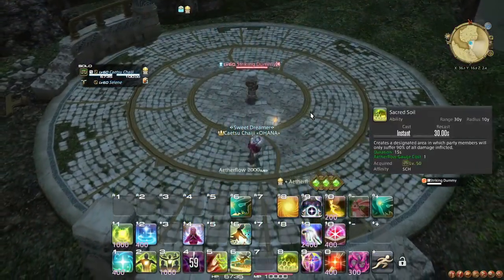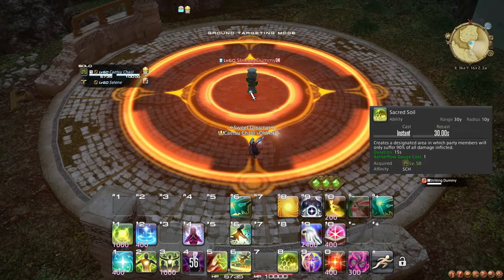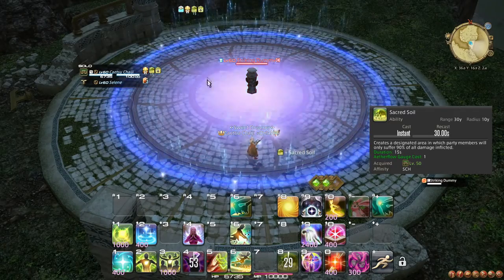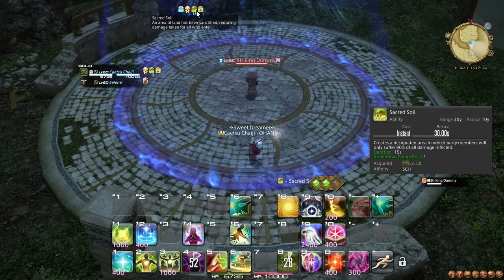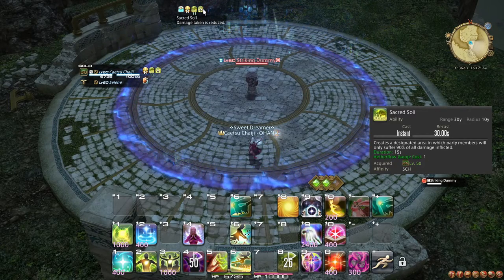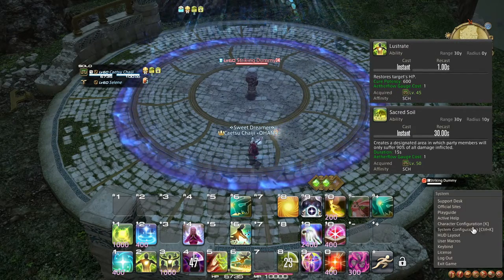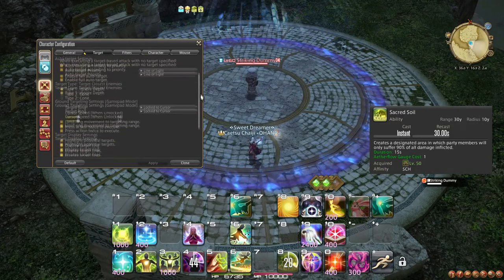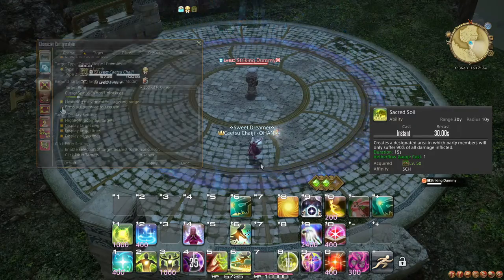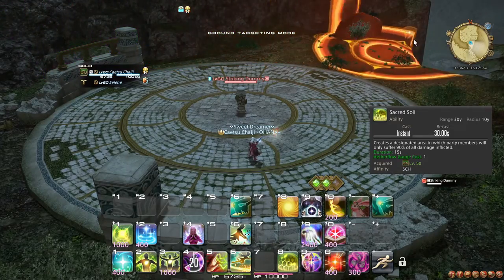At level 50, you learn the ability Sacred Soil, which spends an Aetherflow stack to place down a large dome that reduces the damage taken by all party members within it by 10%. Take note that it has a 30 second cooldown unlike your other spenders. You should use Sacred Soil when you are anticipating large AoE damage incoming, or if the damage your party is taking is large enough that the damage reduction is more valuable than a cast of Lustrate. To more easily place Sacred Soil, go to character configuration, and under the target section, toggle Limit Ring Movement to Targeting Range and press the action twice to execute. This way, you can always place Sacred Soil immediately within a feasible location by pressing its keybind twice.